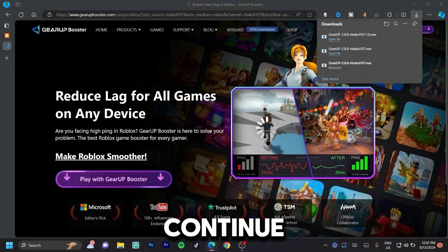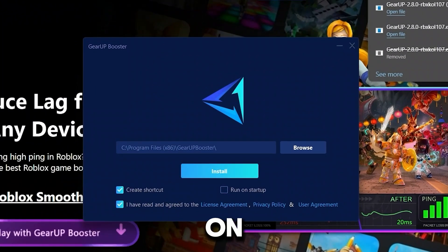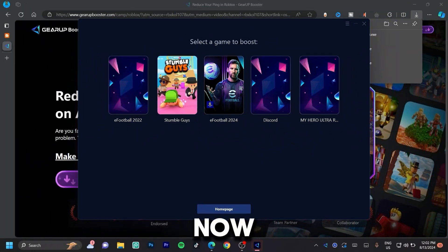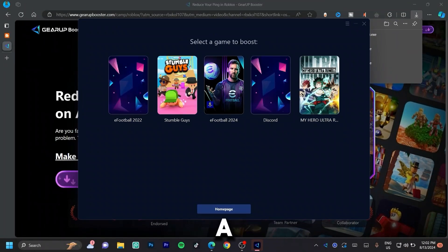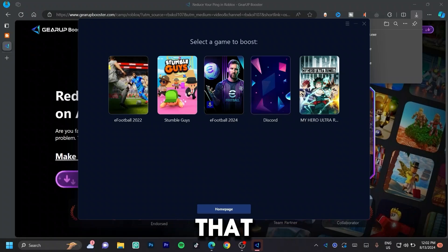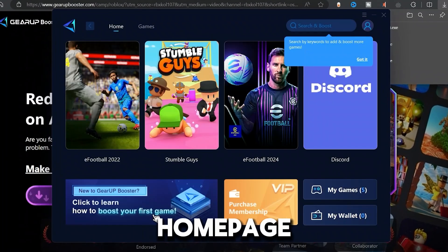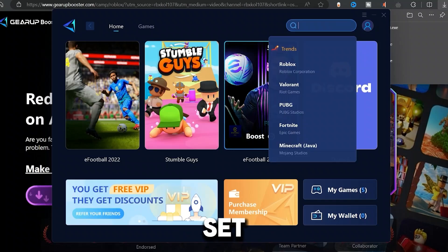Go ahead and click on 'Continue' for English and then click on 'Install.' You can choose to start it on run-up — that's your own preference, but we do not need that. Now as you can see, it's already given me a list of games on my computer that I could boost immediately. I'm going to click on the home page and then click on 'Set and Boost.'